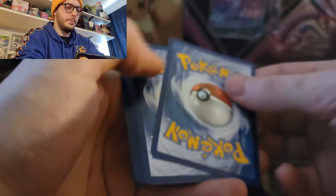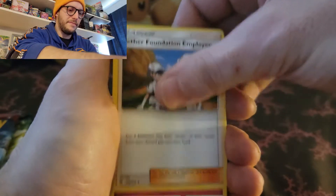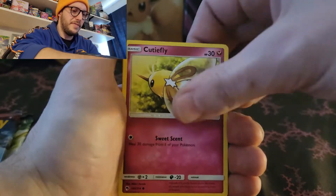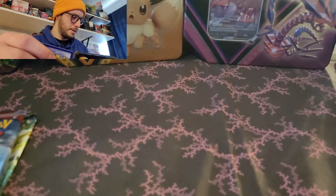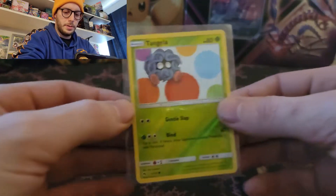You can keep the tins - I have a wall of tins if you haven't seen. Fire Energy, Coliseon, Aether Foundation Employee, Curlia, Pineco, Combi, Lit Leo, Cutiefly, Hophip, a Reverse Tanglet, and a Non-Hallow Dawn Fan. We're early into this, you have a lot more to go. We'll sleeve that up for you.